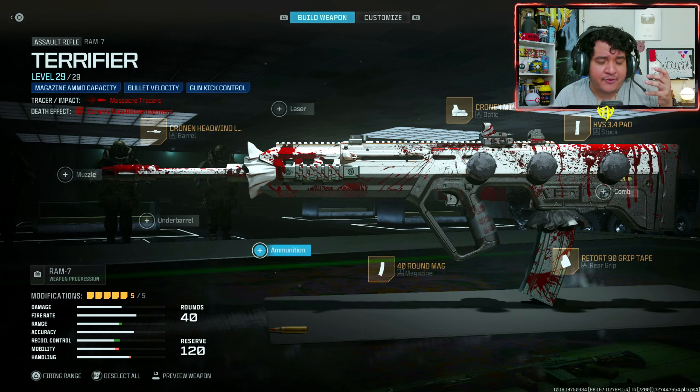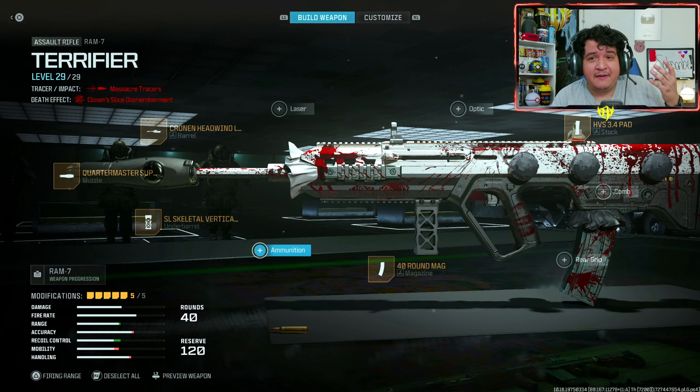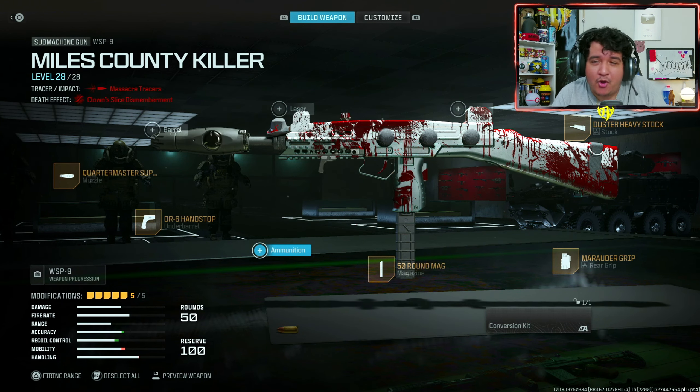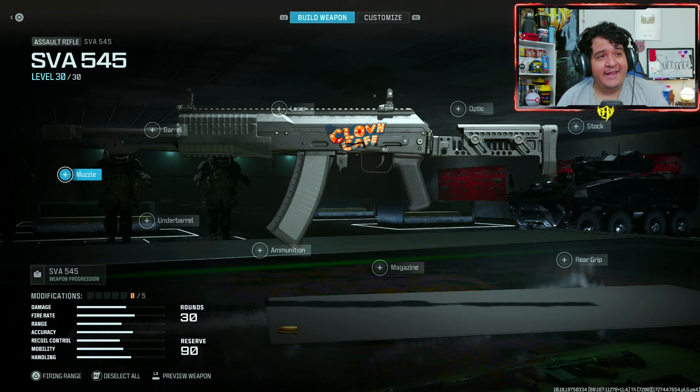White looks crazy on this and charcoal looks really great too — all the solid color camos give great combinations. Super W blueprint right here. Now here are the meta class setups for multiplayer: the base blueprint attachments for the Terrifier RAM-7 and the meta class setup, which pretty much keeps its look. Same for the WSP9 Miles County Killer — the meta class setup for multiplayer looks really sweet. These blueprints and class setups really go hand in hand.